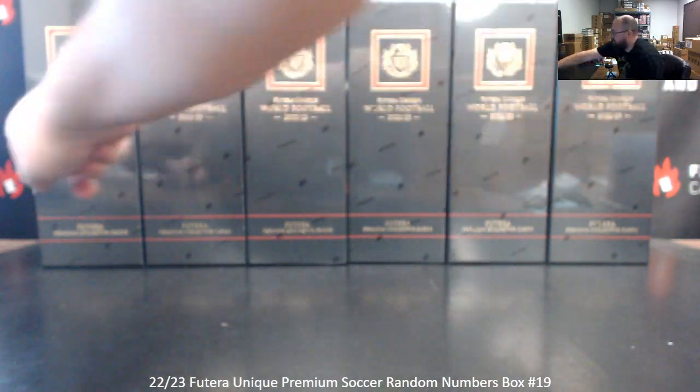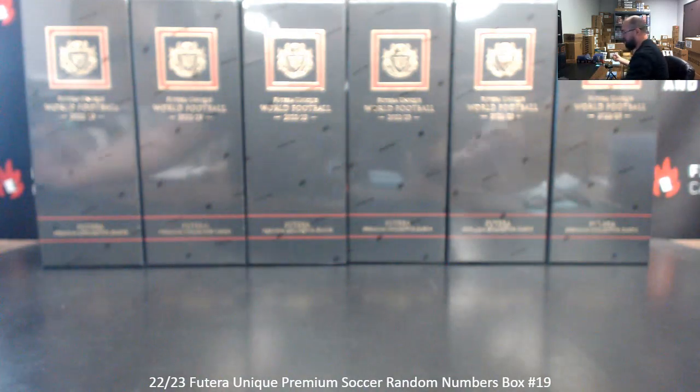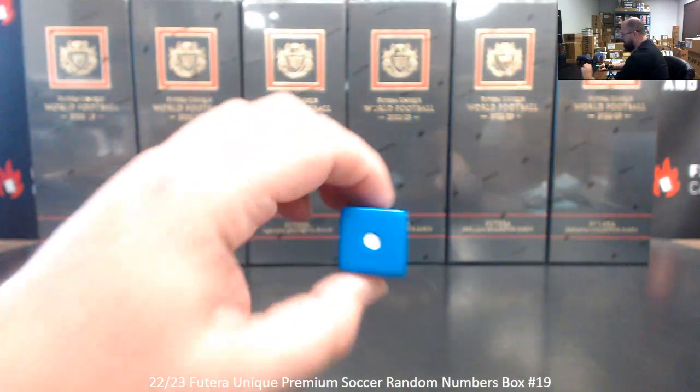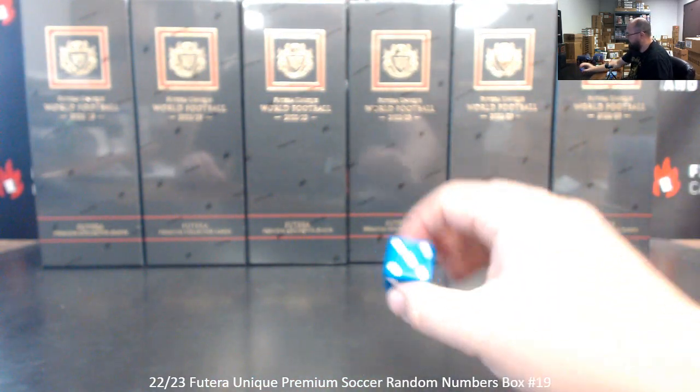Number two boxes left or right — one is six. Let's roll dice to see how many times I'll randomize the list of participants and boxes. We're going to add once to the next roll — we never randomize just once. One plus five makes six.